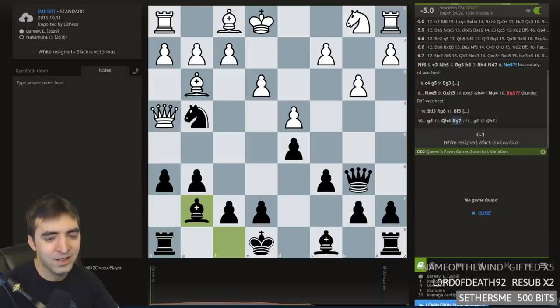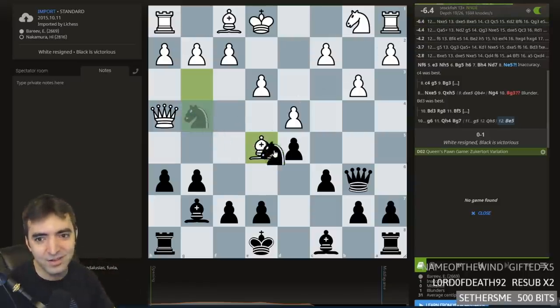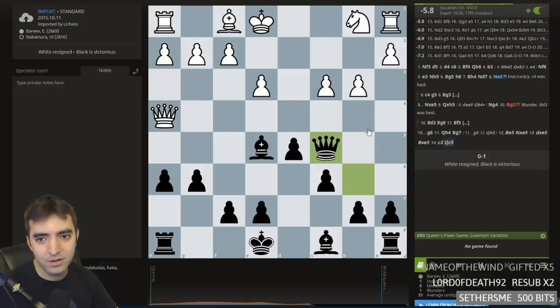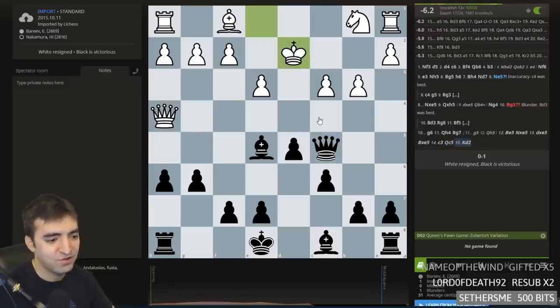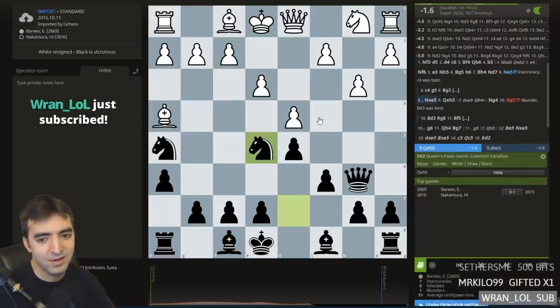He could have played on — I think he could have played Bishop here — but Stockfish is already giving minus 6. Because takes, takes, White's down a pawn, there are issues along this diagonal, and this would be very unpleasant to play against Hikaru. White is just toast, especially at a GM level. That's a cool game — something useful to know, especially how a Grandmaster loses so quickly against a London.